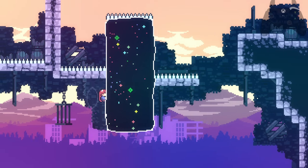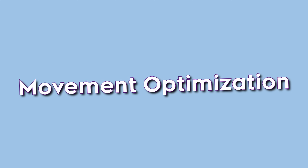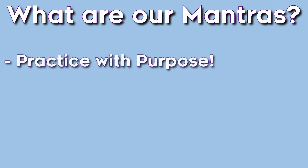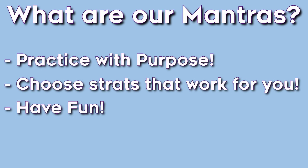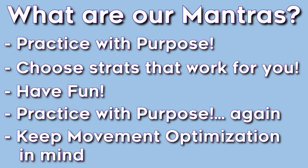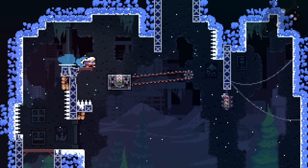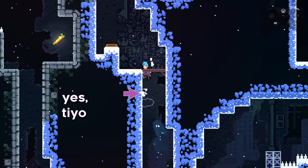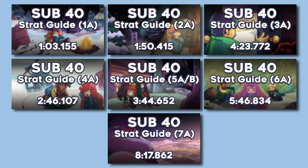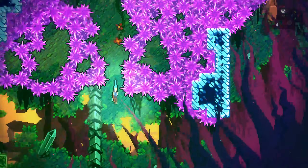We're almost done with mechanics. One more addition to our mantras — practice with purpose, try hard stuff, choose the strats that work for you, have fun — is to keep movement optimization in mind when analyzing your runs. This involves observing your wall bounce heights, how soon you're hypering when landing on the ground, getting rid of unnecessary climb jumps, and plenty more. With the new IL videos, movement is massively cleaned up and optimized — not just by using new mechanics but by shortening times where you're not moving or are in the air too long. Even fast falling counts as movement optimization.